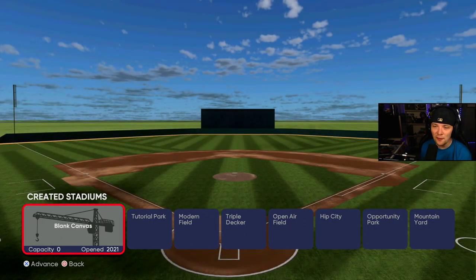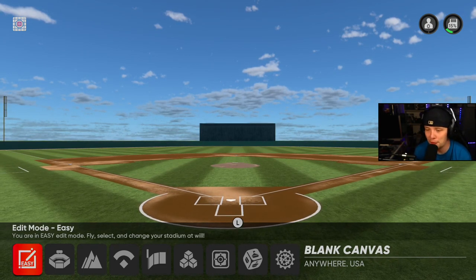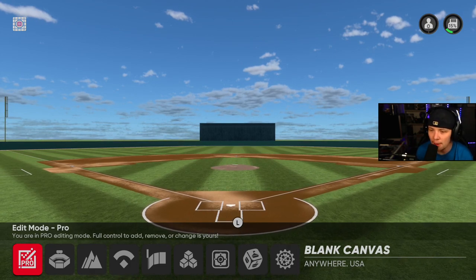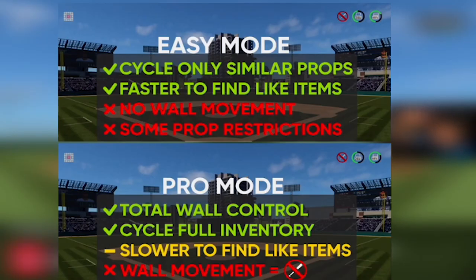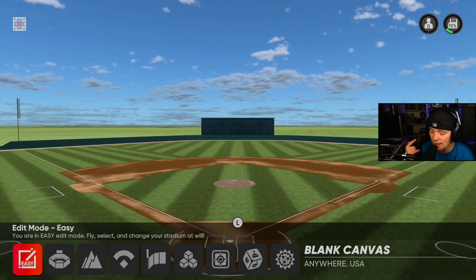I'm gonna show you seven different tips and tricks that'll make your stadium editing a whole lot easier. The first tip is always to make sure what edit mode you're in. There are two different edit modes: easy edit mode and pro edit mode. In easy mode, you just click on stuff and easily edit it. In pro mode, you can actually add props and really adjust different things. In easy edit mode, you can edit wall presets, but you can't edit wall heights — you gotta be in pro mode. It was a little confusing at first, so definitely something to remember.